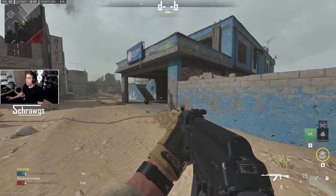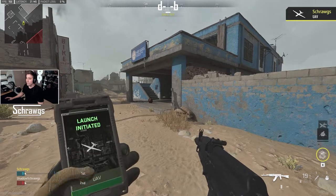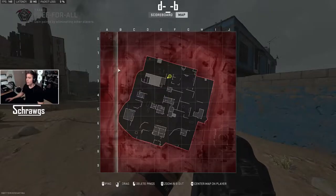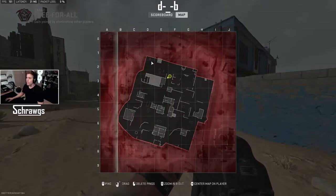We're now in game and we've earned a UAV so we can go ahead and call that in. Once it's activated you'll notice that both on your minimap as well as your main map it's doing a scan and will show the locations of enemies as these red dots.